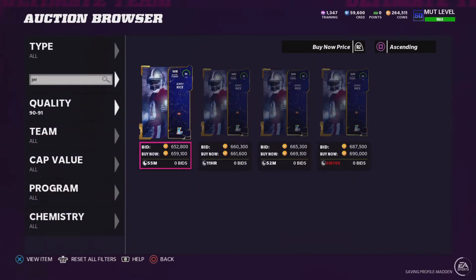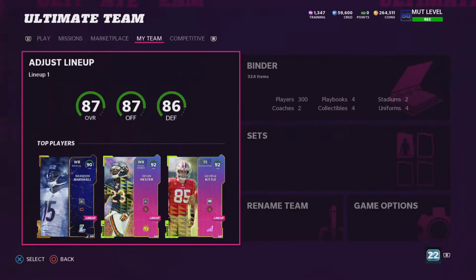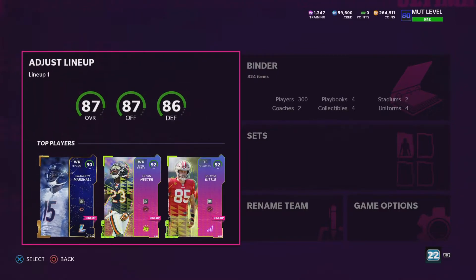We're going to lose a lot of our coins, but it's worth it. He's the best card in the game right now, and it's not even close. There's no debate. You're going to notice I only had about $900,000 when the video started. I did spend about $200,000 — I think it was $200,000 because I had $1.1 million. I did spend that on training, and I already powered Jerry Rice all the way up.